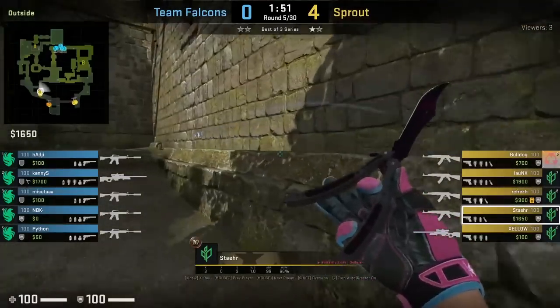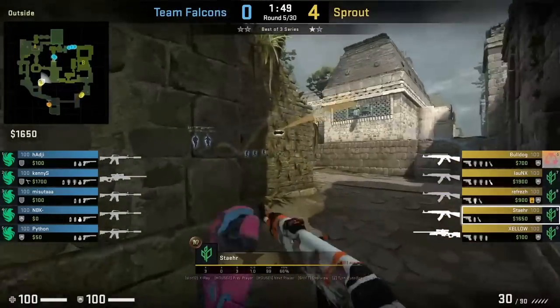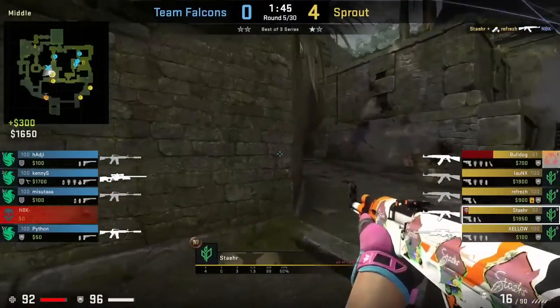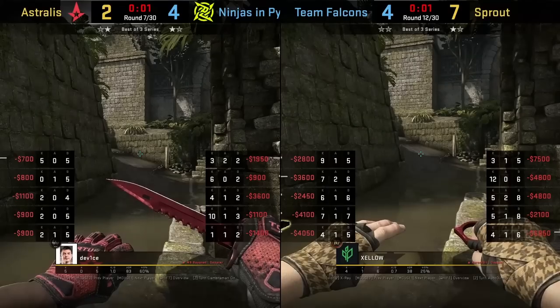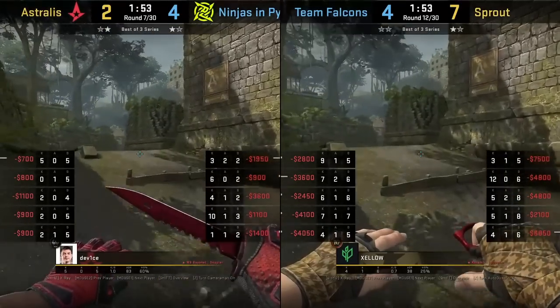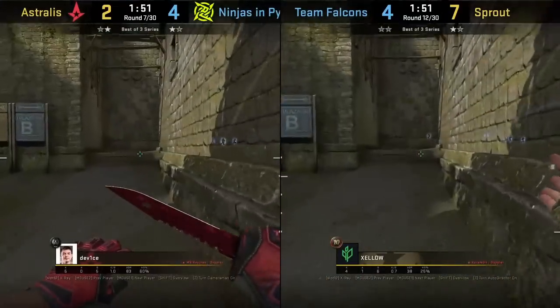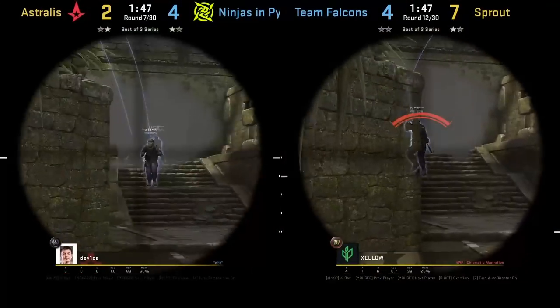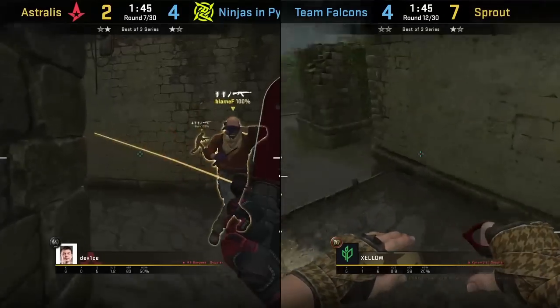If you're rushing out mid, throw this simple flash off the wall — it goes behind you and you can peek with it, blinding the CTs coming out of house. One AWP play you can make as a T with the best mid spawn is to rush out mid towards elbow, then scope and catch the CT coming down house.